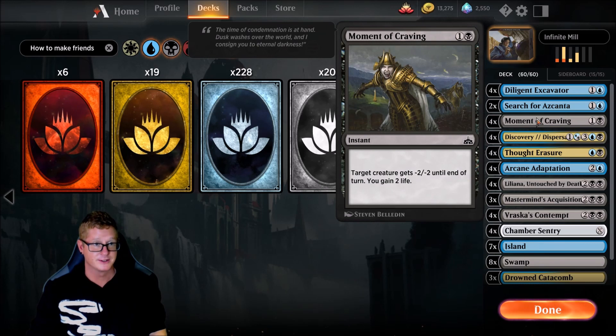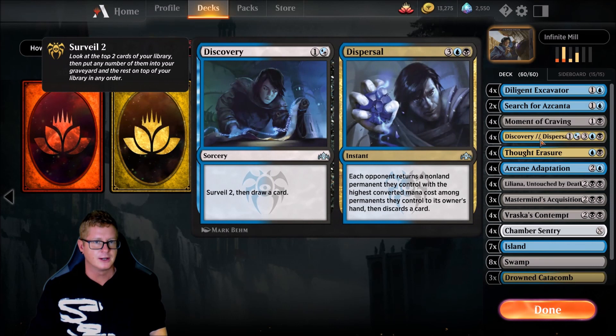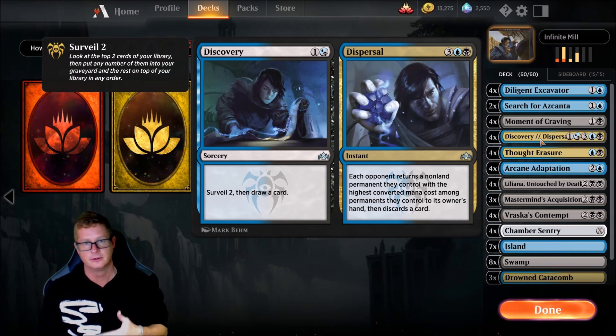Moment of Craving buys us some time and also removes a creature, gaining two life. Minus two, minus two until end of turn — good up against those aggro builds. Discovery and Dispersal, four copies as well. Mainly what we're going to use: Surveil for two, then draw a card. It allows us to filter through our deck quicker to find the combo pieces.